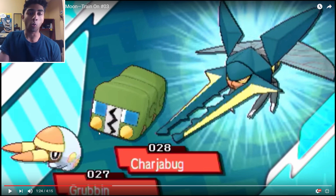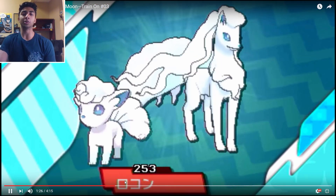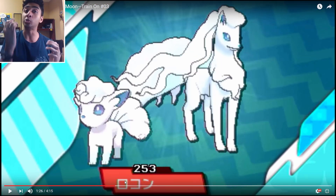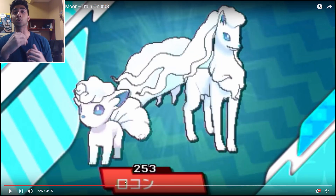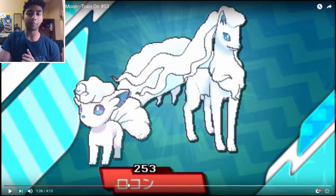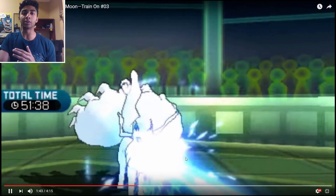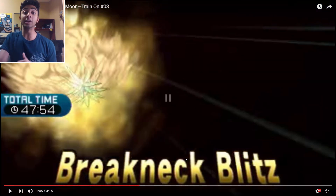Next up, I also wanted to show this: Alolan Vulpix is going to be number 253 and Alolan Ninetales is 254. So that means you find the Vulpix and the Ninetales a little bit later on in the game. Okay, so that's that. Now let's go to over here where they're just doing some battles — you get that Ice Beam.